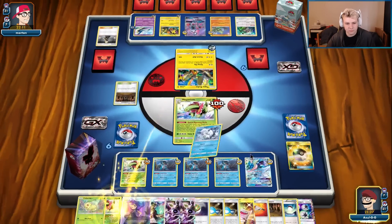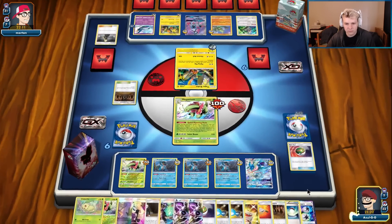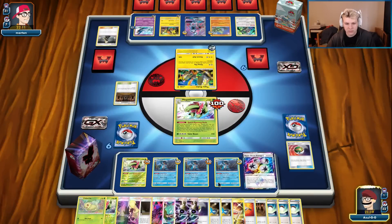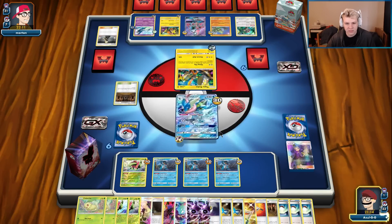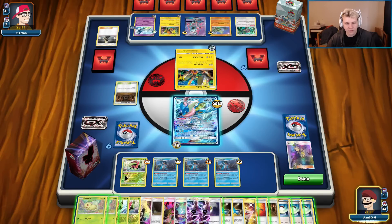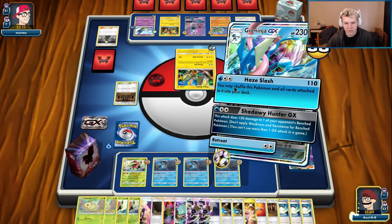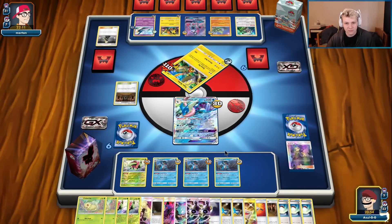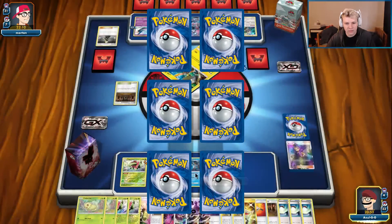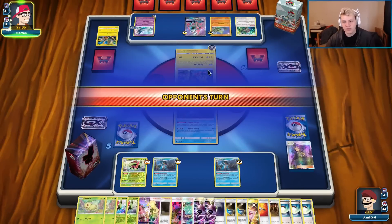Draw a Nest Ball. Attach, Acerola the active. Send up the Greninja. We don't really have to put another one back down this turn. Ace Slash — we're going to shuffle into the deck. Send up Swampert — doesn't really matter which I send up, he's probably just going to Flying Flip again.